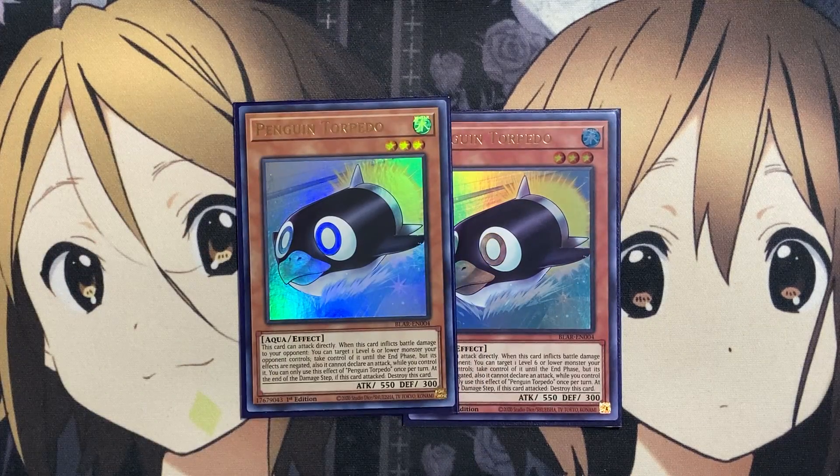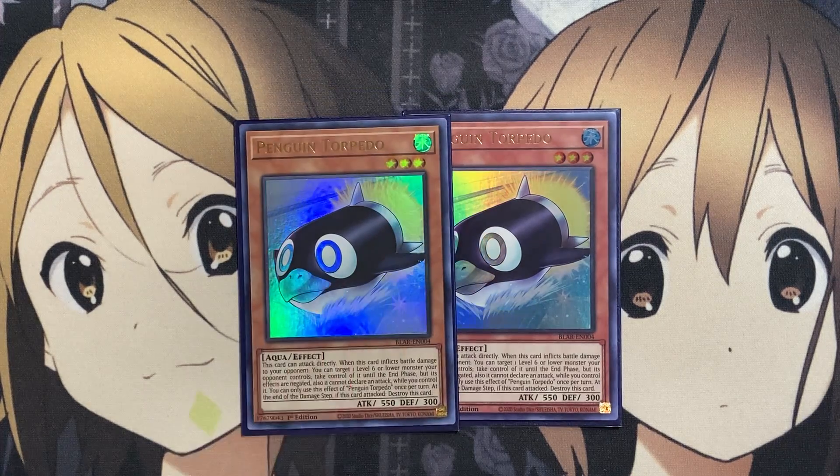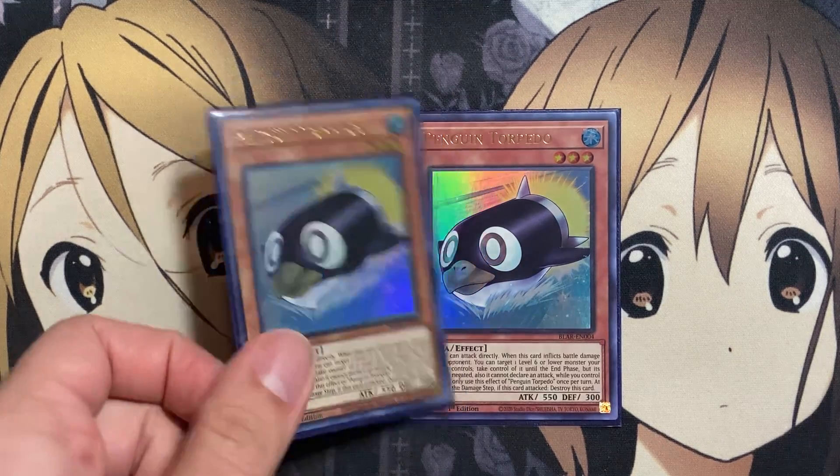With Penguin Tornado, this card can attack directly. When it inflicts battle damage to your opponent, you can target one level six or lower monster your opponent controls, take control of it until the end phase with its effects negated, and it cannot declare an attack. At the end of the damage step, if this card attacks, destroy this card. It's a way to get a resource from your opponent and use it for extra plays. I was considering dropping this card to one since it's a little more situational, depending on what you want to use it for.